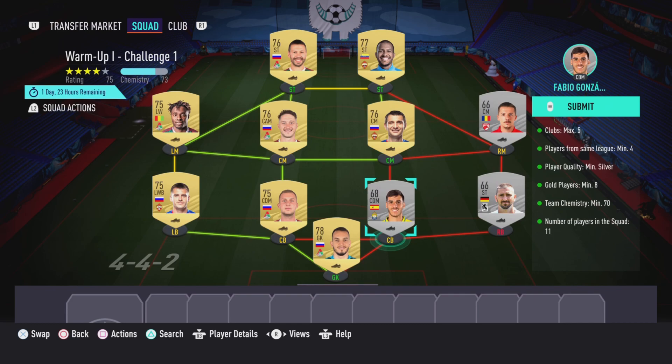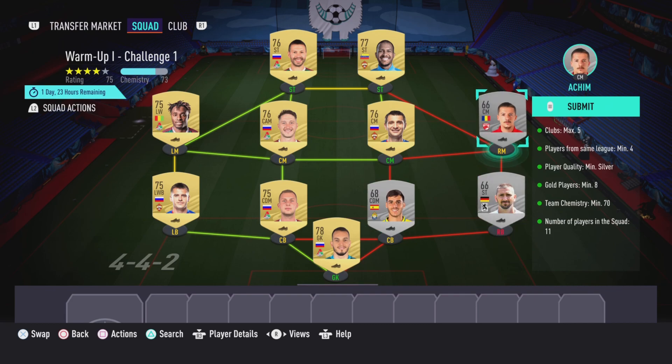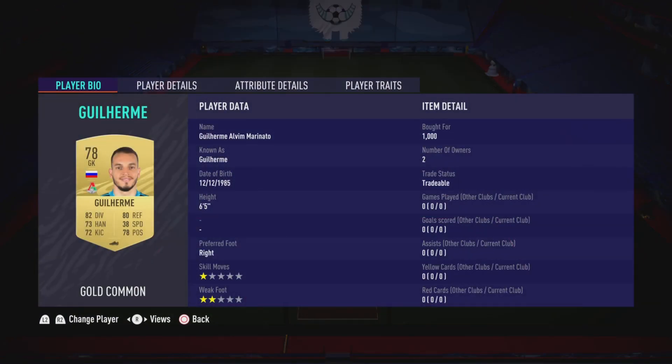All you need to do is put a couple of silvers from your own club, or just buy some off the market for around 200 coins each, and you should be fine. Apart from that, here are the players I used.